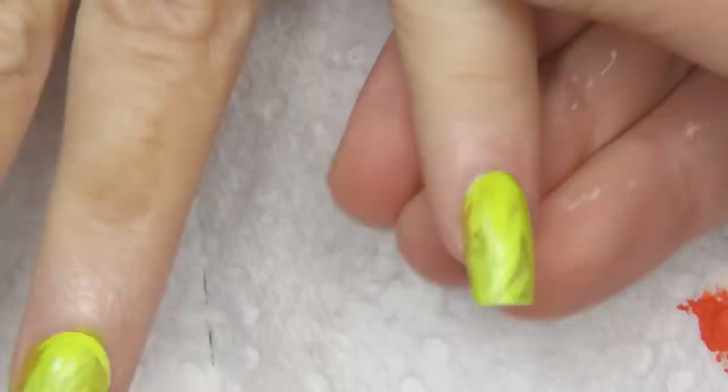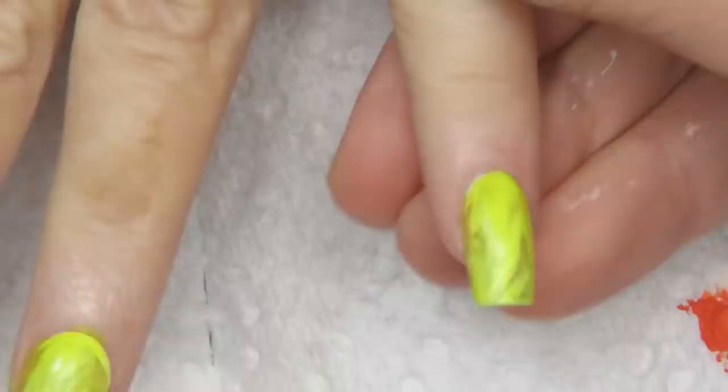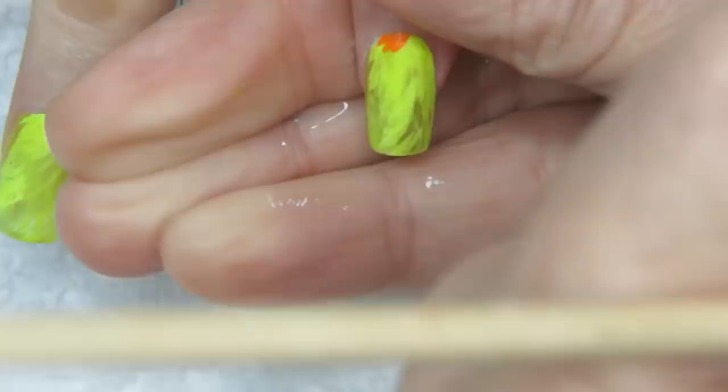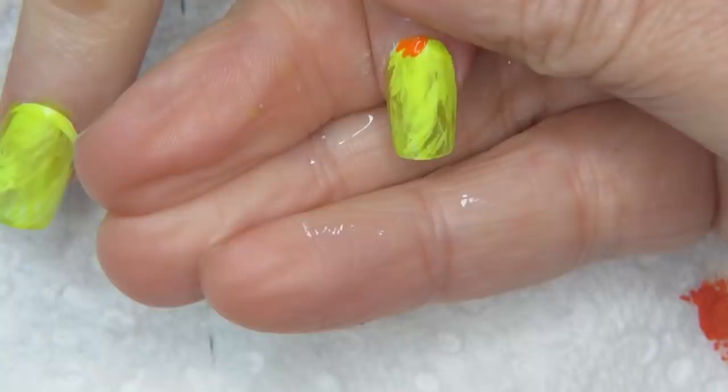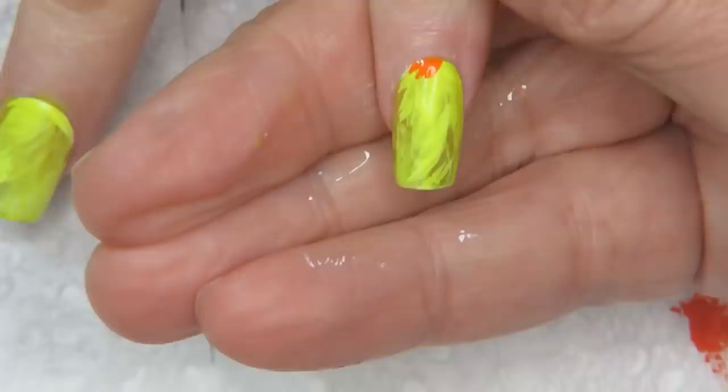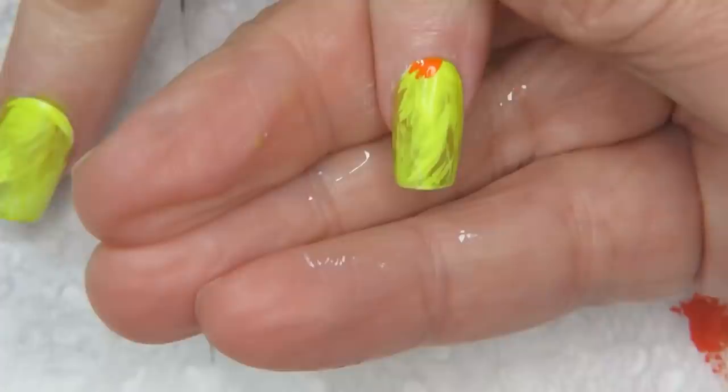I'm going in with orange now with my Robin Moses Nail Art wand brush. The orange and red polish I picked didn't work, so I went with paints instead. If you've got the brush and it's helped you, please leave a comment.